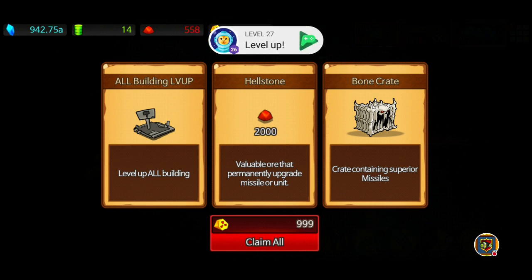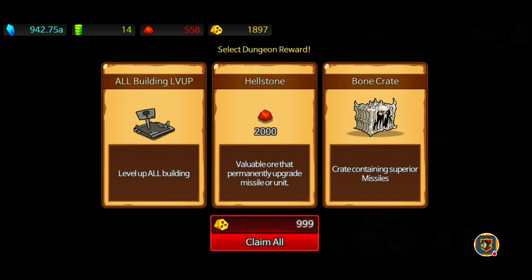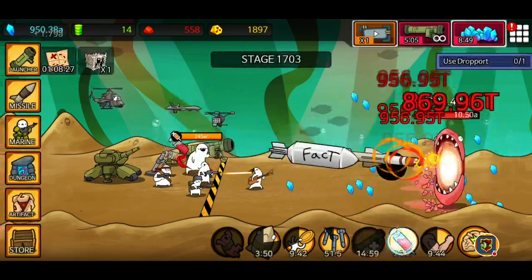All building upgrades, level 2000 hellstone, or bone crate. I don't think the building level-ups are very effective past early game, at least not yet. The bone crate or hellstone could both be quite good. I'm expecting to get a bone crate next prestige, so I'm going to see what's in it - although I won't have the hellstone to upgrade it. I'm not going to claim all of them because I'm planning on buying the big chest next game.